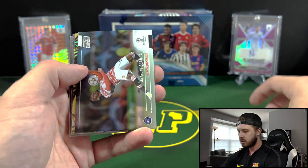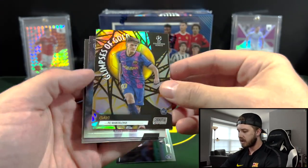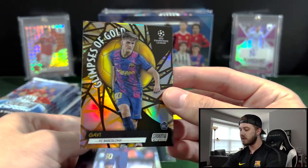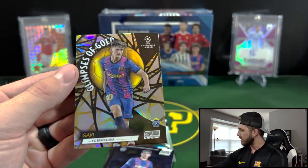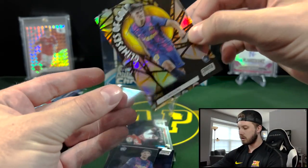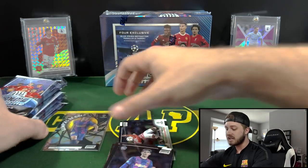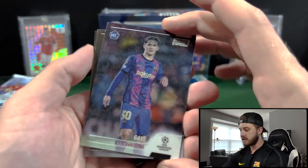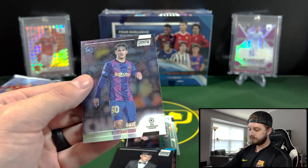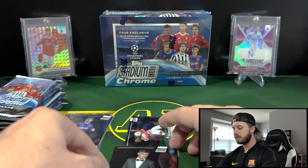Got Romelu Lukaku. Then Ilanga for Man U. Then Glimpses of Gold — Gavi. That's pretty good, that's actually one that you want. So that's his rookie — he is the good rookie for Barcelona. That's pretty cool. I'm not entirely sure on the value of all of these just because I don't really pay attention too much to the soccer market. And then got Pedri and Fatih.